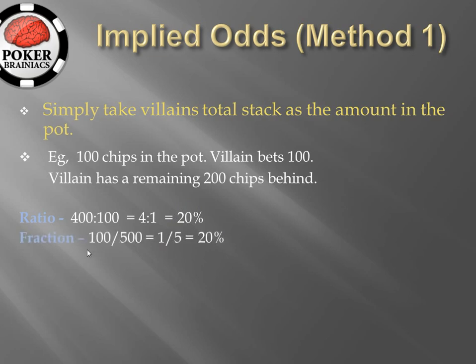Let's look at the fractional method. The difference with the fractional method is that we include hero's potential call in the total pot size, so rather than there being a 400 total pot there is actually a 500 total pot because hero is putting in 100 chips. We then express hero's call amount as a fraction over the total pot size: 100 over 500, which is 1 in 5, equating to 20% equity required in order to make this call.